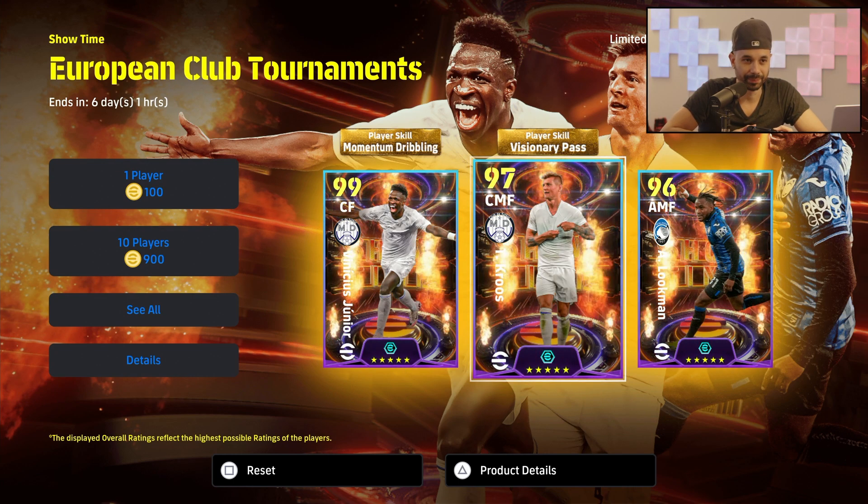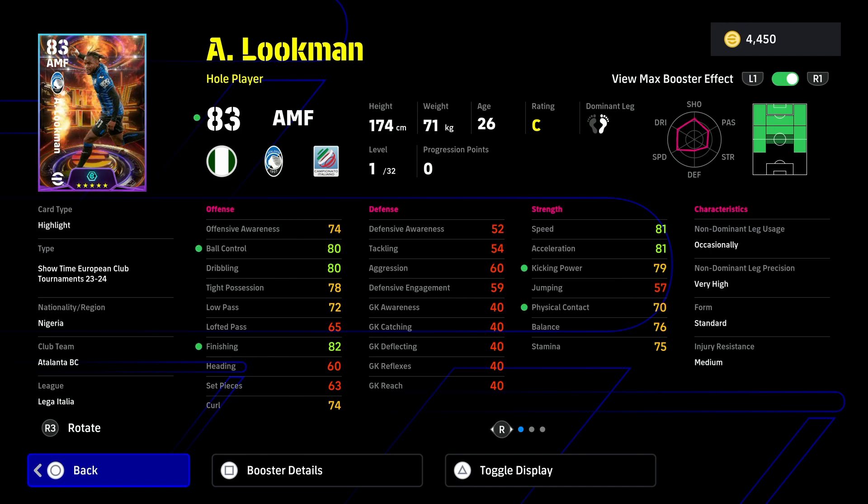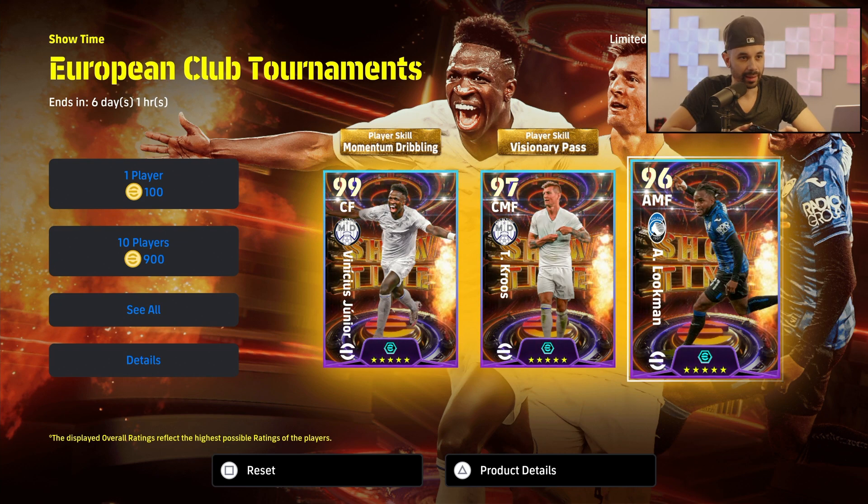The last card is Lookman, who scored a hat trick in the final of the Europa League. He's an offensive midfielder but can play every single position in front. His boosts are in finishing, ball control, kicking power, and physical contact — 82 base and 83 with the boost.